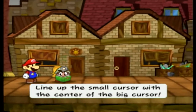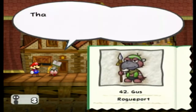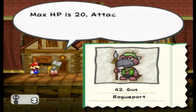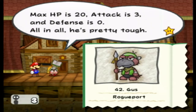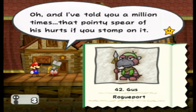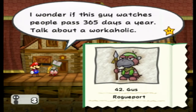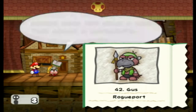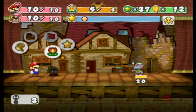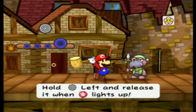That's Gus. He's super annoying and tries to take tolls from everyone. Max HP is 20, attack is 3, and defense is 0. All in all, he's pretty tough. That pointy spear of his hurts if you stomp on it. Goombella's not gonna be able to do much for us — she'll be able to feed us recovery items. But let's go ahead and give Power Smash a try.